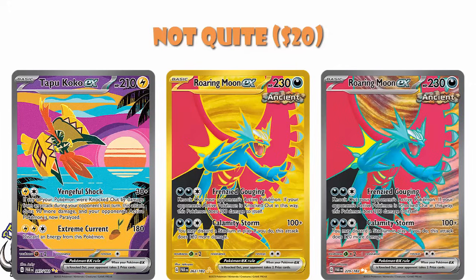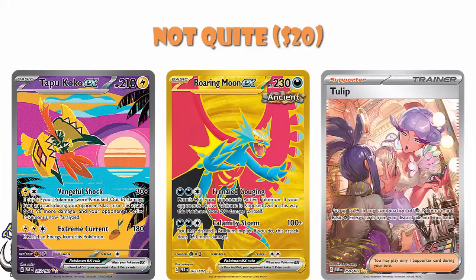And then the Special Illustration Rare of Tulip — a Trainer card done by Akira Igawa, a fantastic artist doing great work in Pokemon and in One Piece. Hasn't done many Trainer cards, but broke that here. Absolutely stunning card. Decent for Psychic decks, getting 4 in any combination of Psychic Pokemon and Psychic Energy into your hand, but mostly just stunning artwork.